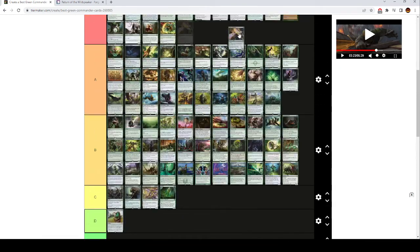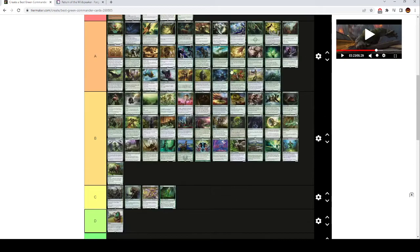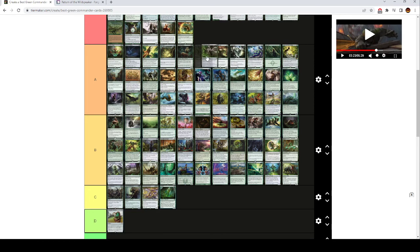That's the best one mana mana dork in green, because it's the one that gets you the most colors of mana — so play it more. Reclamation Sage is low A tier. People overplay this card — it's not better than Return to Nature most of the time. Just like Eternal Witness, you have to actually be doing stuff with it for this card to be good. Most decks can't do stuff with this. If you aren't blinking this or reanimating this, it's not worth running over other cards.